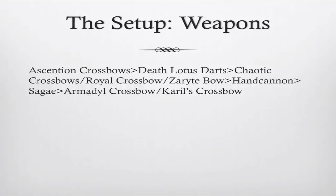Another personal favorite is the Royal Crossbow — I also have a guide on how to get that. And the third personal favorite is the Seagai, because they're only about 200 GP each, you can just buy them on the GE, and they are better than an Armadyl crossbow or a Carol's crossbow — as a level 72 ranged weapon, as opposed to the level 70 weapons. If you have any questions, feel free to put them in the comments.